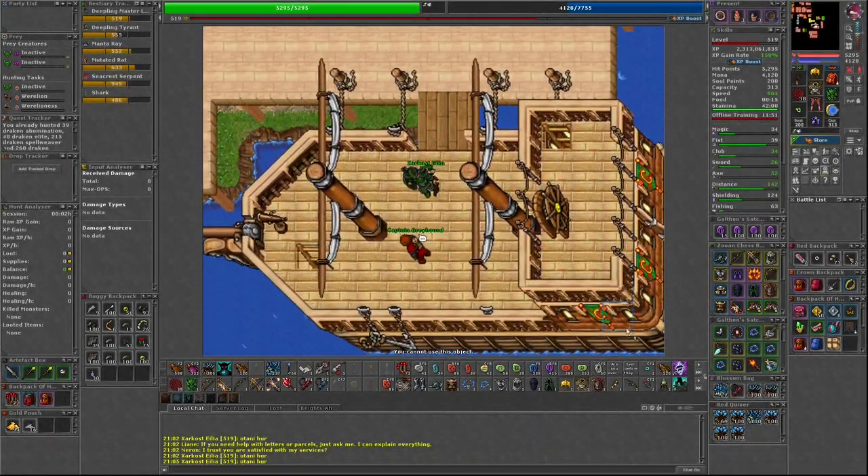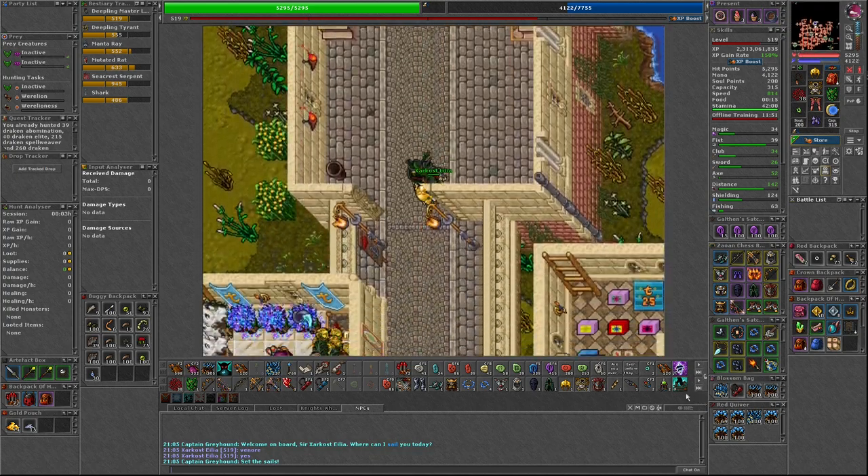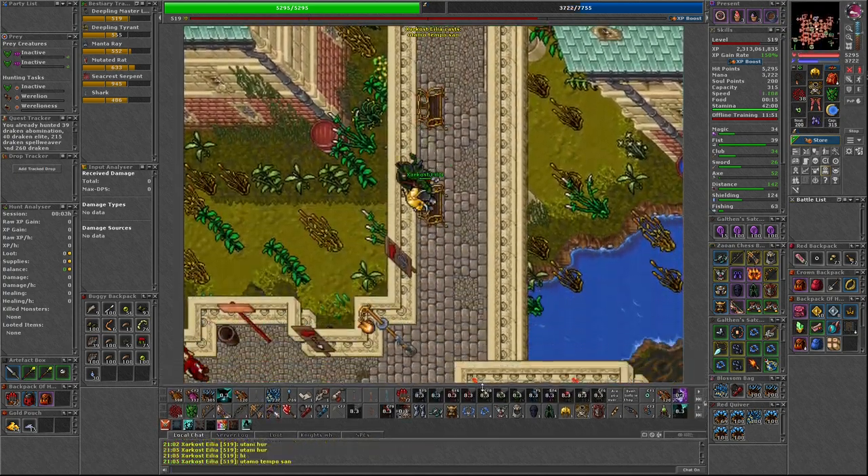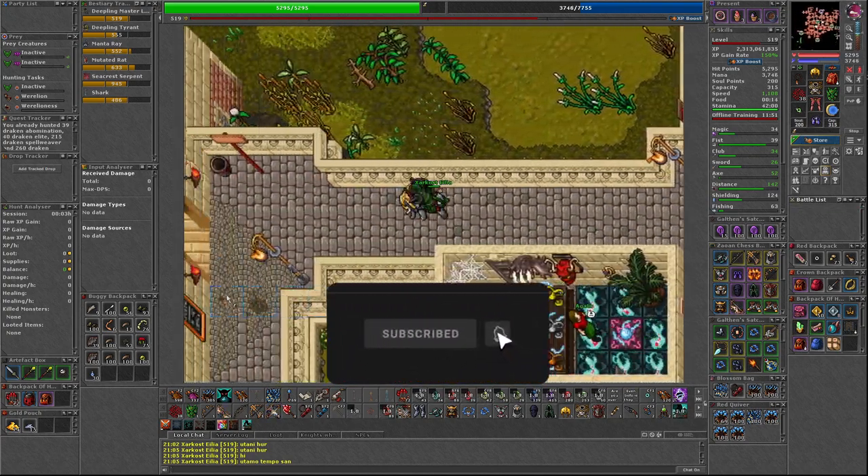Hello everyone, in this video I'll be covering the Bewitched World Quest. This world quest happens once per year and runs from June 21st to 25th, with 10 days of 50% extra experience afterwards if your world is successful.